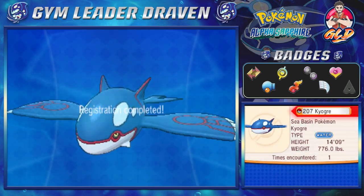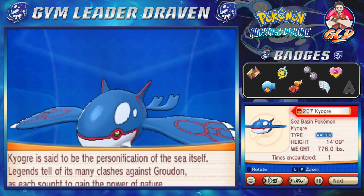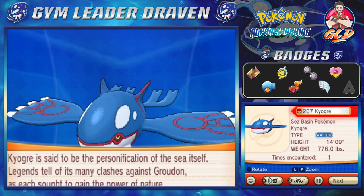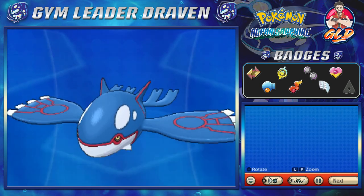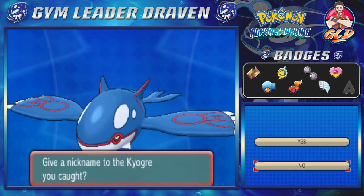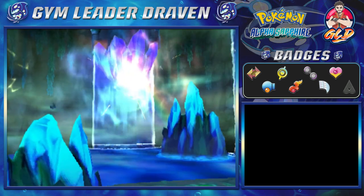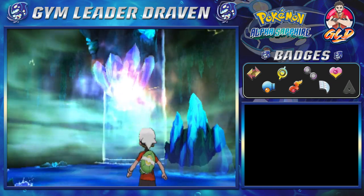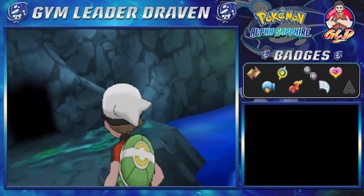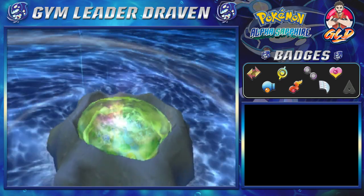Look at this Pokemon — the Sea Basin Pokemon. Kyogre is said to be the personification of the sea itself. Legends tell of its many clashes against Groudon, as each sought to gain the power of nature. We are not nicknaming this Pokemon — it is going straight to our team. And because of all that, things get a little real here in the Cave of Origin. We got to GTFO out of here because yeah, we don't want to die.